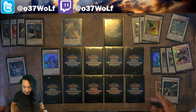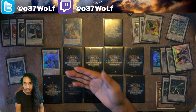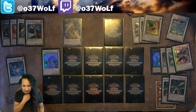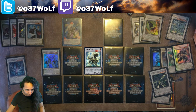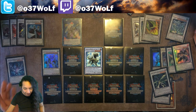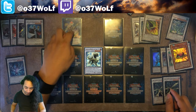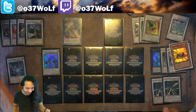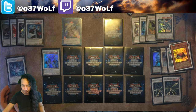Another good one is Denglong — it can be used as material and then special summon another Yang Zing. When this card is special summoned, you can add one Yang Zing card from your deck to your hand. Once per turn you can send one Wyrm-type monster from your deck to the graveyard and this card's level becomes that monster's level. If this card leaves the field you can special summon a replacement. So Denglong replaces itself and can work around and synergize with link monsters.